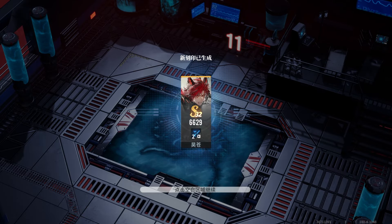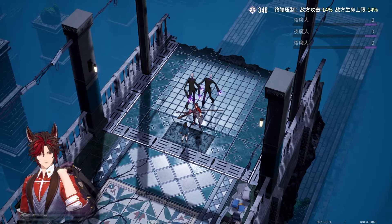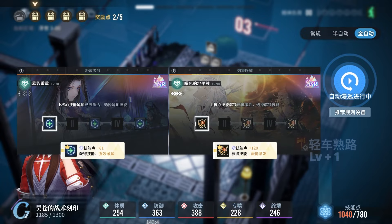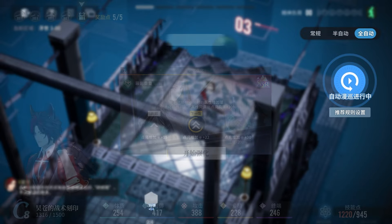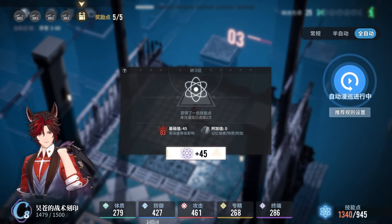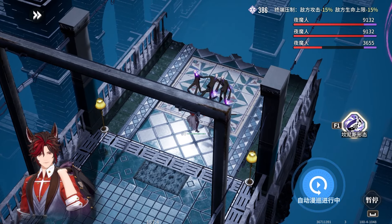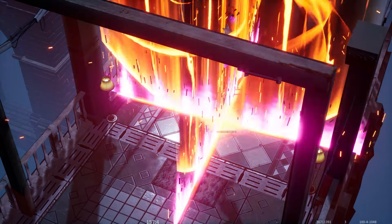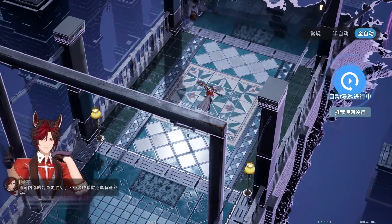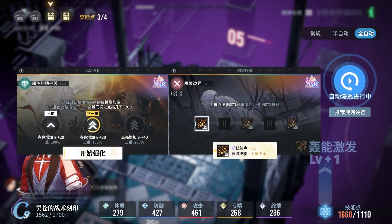It doesn't stop there. You can unlock the full potential of memory traces not only by leveling them up, but also through a roguelike mode that lets you customize your gear further. Each gear set is also linked to a specific character in your team, who brings their own passive that enhances everyone's performance — an extra layer of customization that adds even more depth to team building. I know this might be starting to sound complicated, but I'm planning to put out solid guides to make this system easy to understand, and I'll share some setups CN players have already created so anyone can enjoy the game.